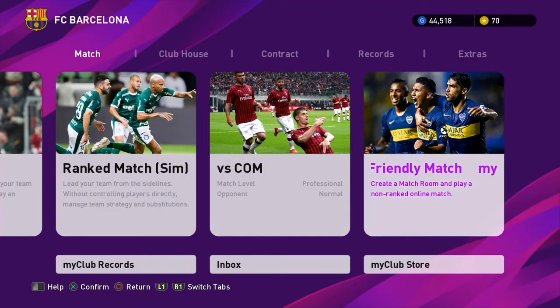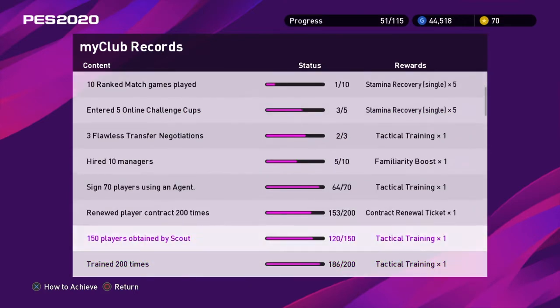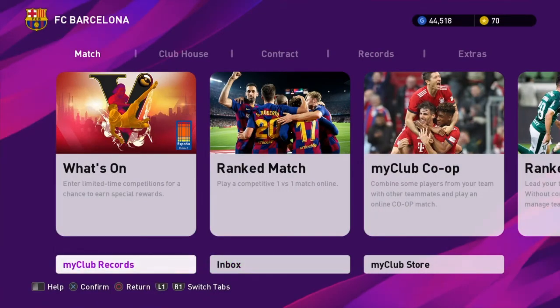My Club Friendly Match is basically you and a couple of buddies you can invite, or randoms, for a non-ranked online fun match. My Club Store is where you can buy all the in-game items. My Club Records has more challenges you can complete — I've done most of these — and after you complete one, the reward will appear in your Inbox with a little red notification on the right side.